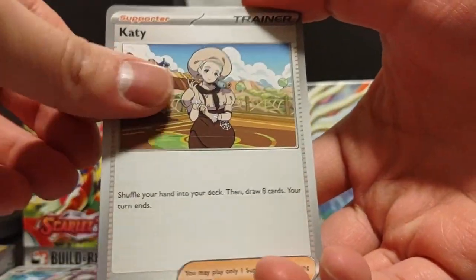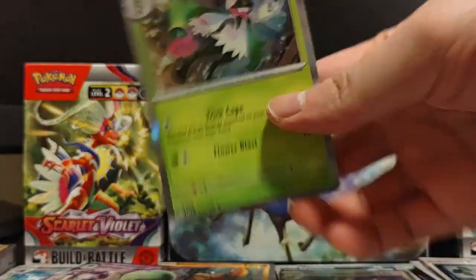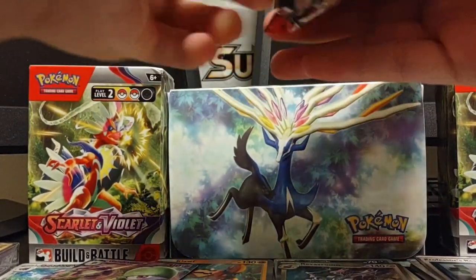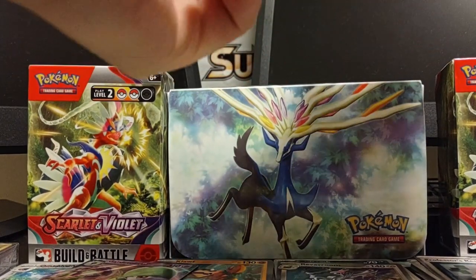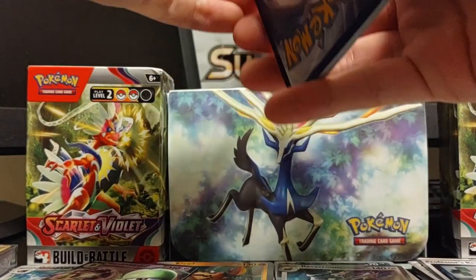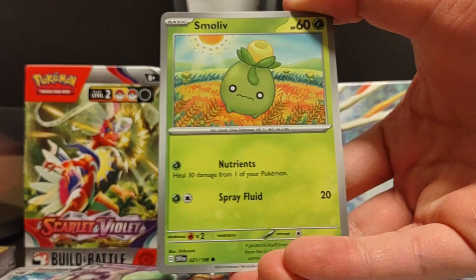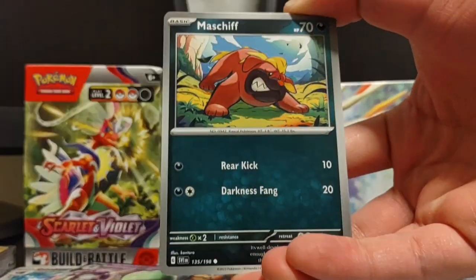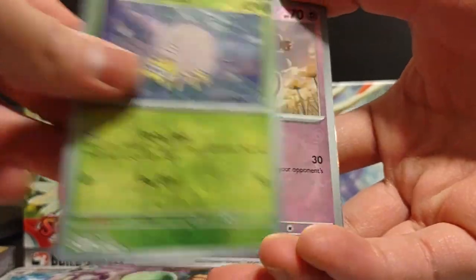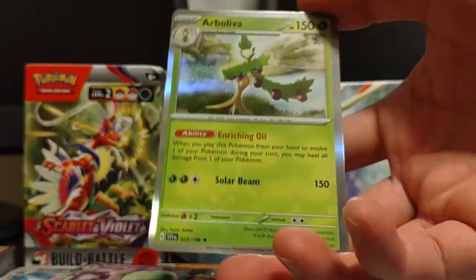Polteageist, Floette, Pommie, Smoliv, Beachcomb, Sandy Shocks, Katy, Drifblim, Cetitan, and a Meowscarada! We have not seen the other starters except for Quaquaval. Meowscarada is not the one that yells — it's Floragato. Wiglett, Squawkabilly, Maschiff, Espatra, Arven, Cacturn, Tarountula reverse, Virizion, and an Arboliva.